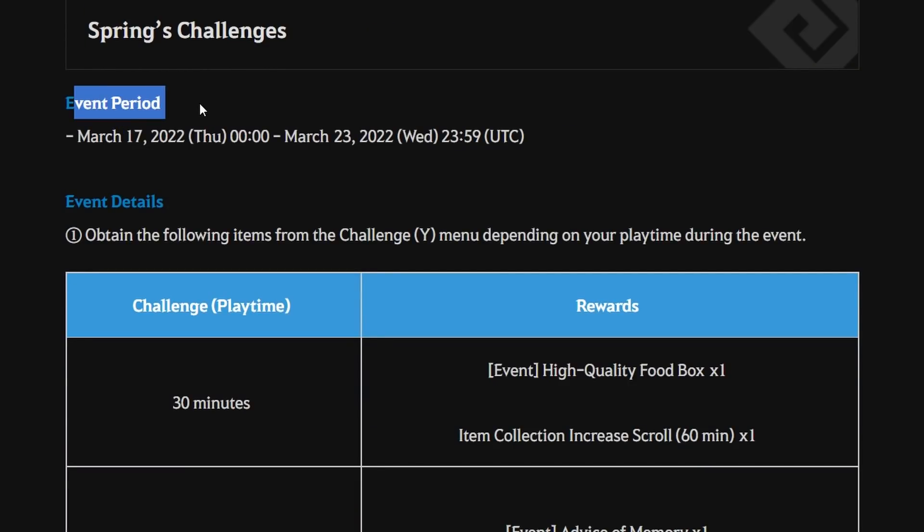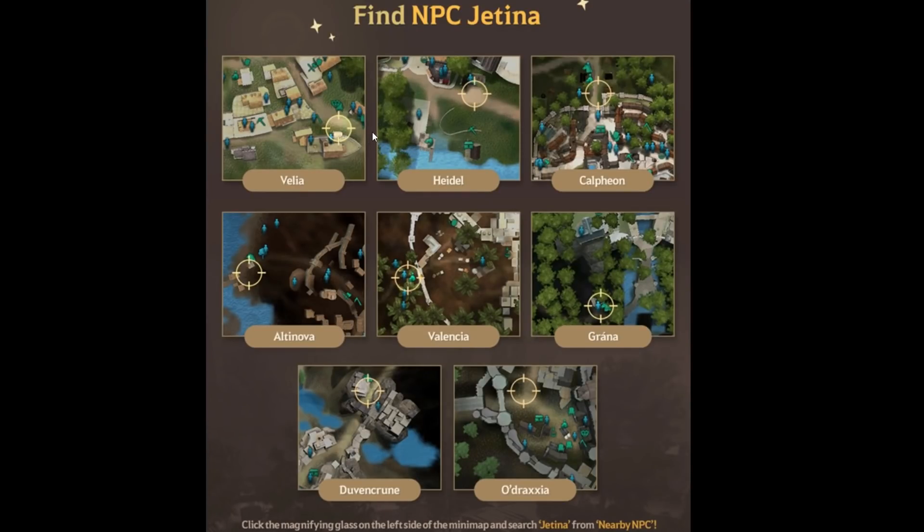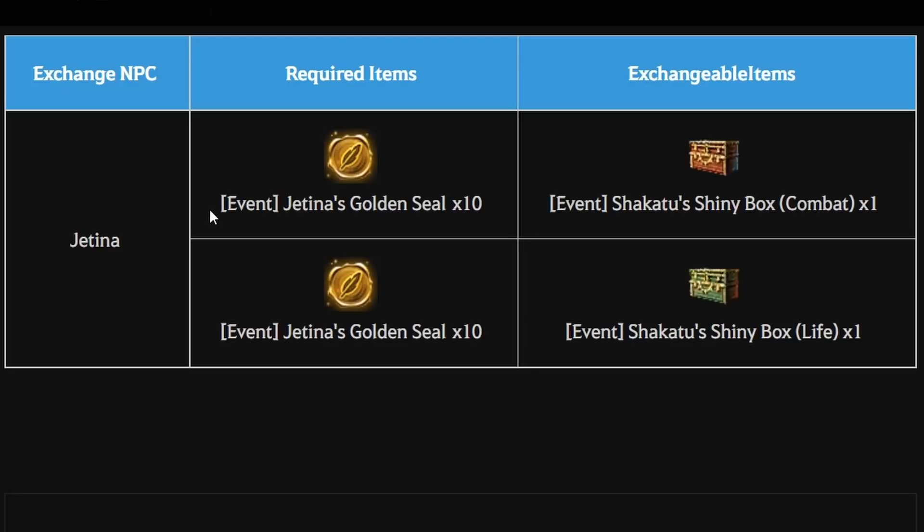The second part of this event is Spring Challenge. From 17 March 2022 after reset time until 23 March 2022 before reset time, if you log in for at least 30, 60, 90, and 120 minutes, you'll get rewards from the Challenge page. At 120 minutes, you get Event Jetina Golden Seal (two pieces). Exchange 10 of these at the Jetina NPC in any major city to get either an Even Sakatu Shiny Box — Combat or Life (one piece).